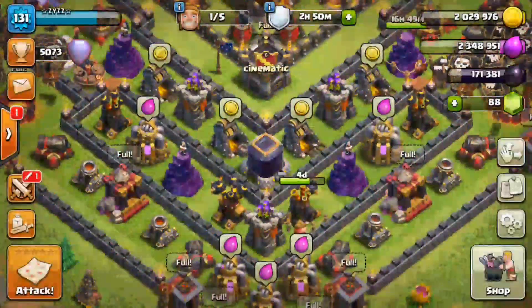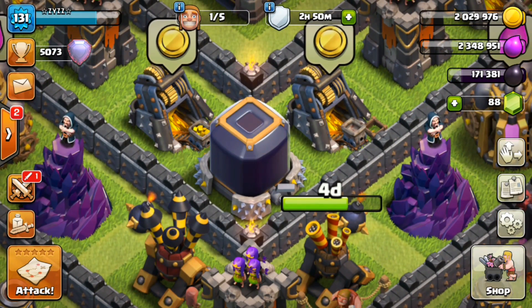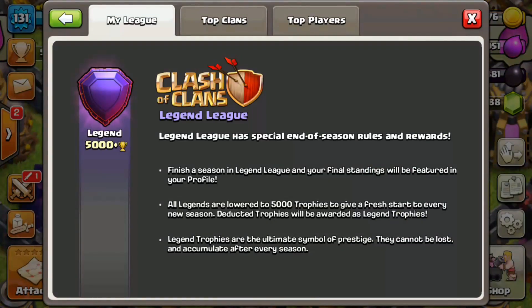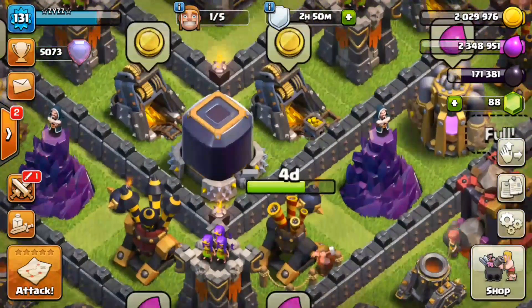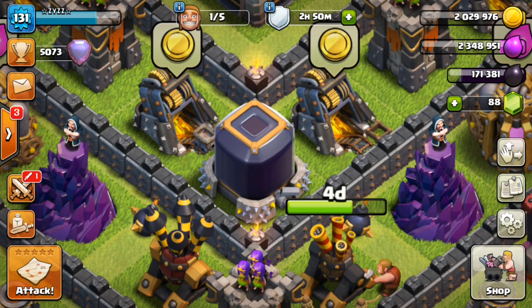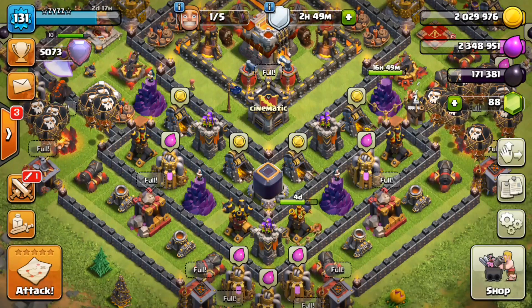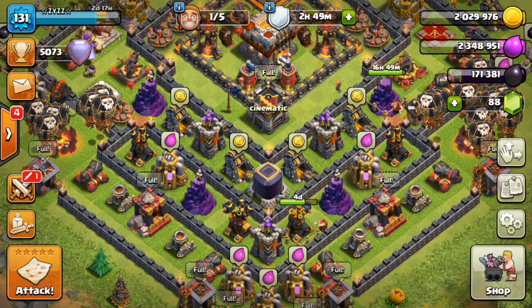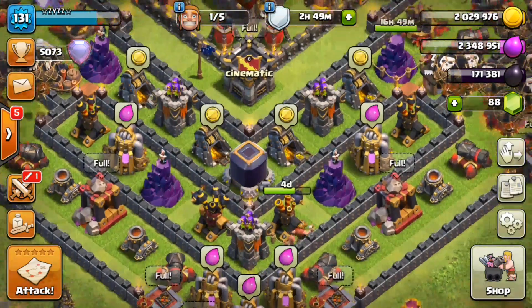So if you are TH9, TH10 and you guys want to make Dark Elixir, forget about barching in a low league — that's not going to work for you. I've been in Crystal League and it hasn't worked at all. It might work for some guys, but it's very annoying. If you want to make Dark Elixir it's hard, because so many people protect their Dark Elixir. They put it in the middle with all kinds of defenses around it.